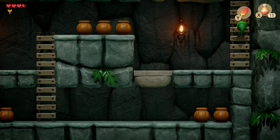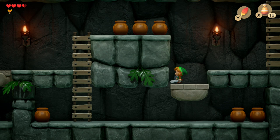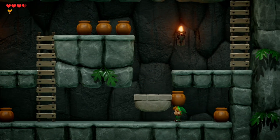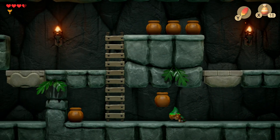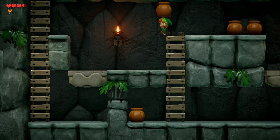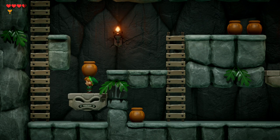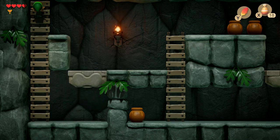Down here you can see a rock that drops down like an elevator, but the one on the other side does not do the same — it's a small mini puzzle. Once you're at the top, pick up one of these pots and use it to weigh it down, and that will let you through to the other ladder which leads to where the boss battle will take place.